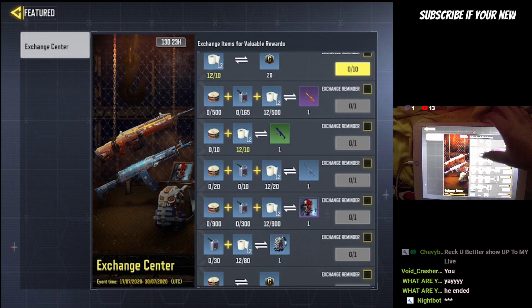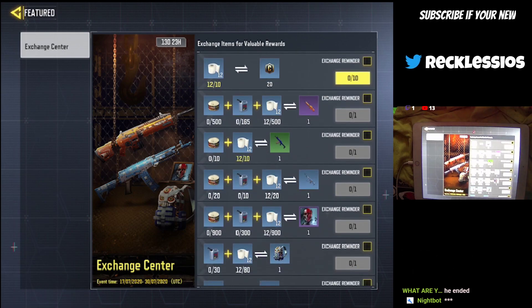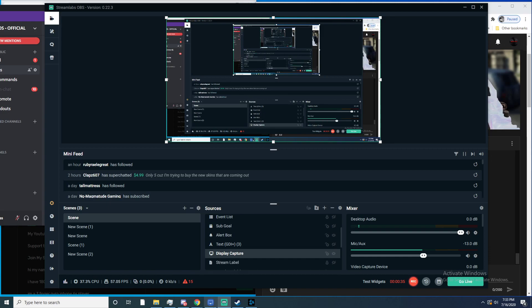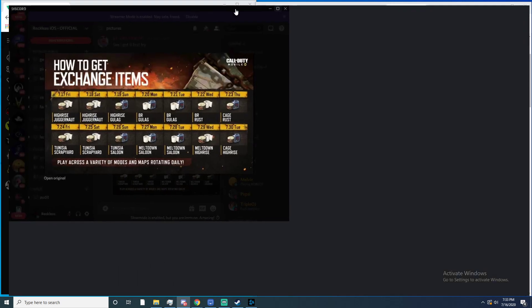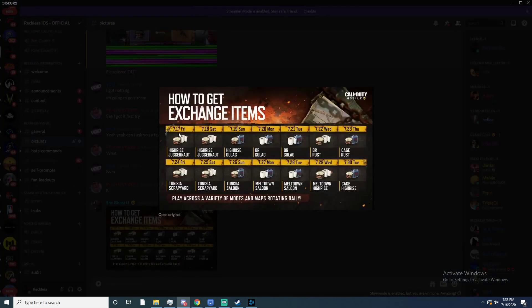If you go to Featured, it will show you how to get these. Right here is how to get exchange items — let me make this bigger. On the 17th you have to play High-Rise Juggernaut, the 18th High-Rise Juggernaut, the 19th High-Rise, Gulag, BR Gulag, BR Gulag, BR, Rust Cage, Rust.